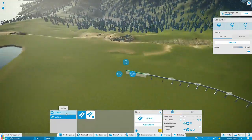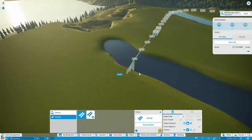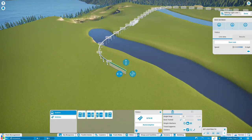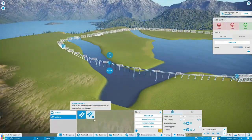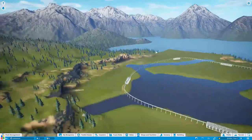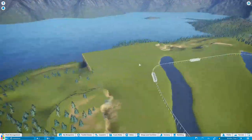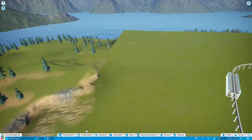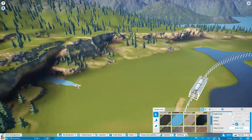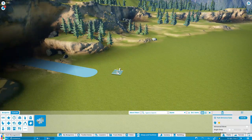I always say when we do these Planet Coaster videos that I'm going to start with the entrance next time, because I always forget about the entrance. I get back to it and I've kind of lost the will to build, then I realize I haven't got enough space because I've built everything so closely. Well, we're not going to start with the entrance this time either.